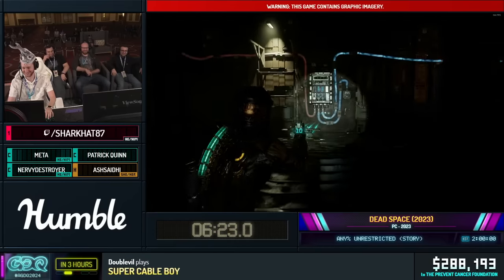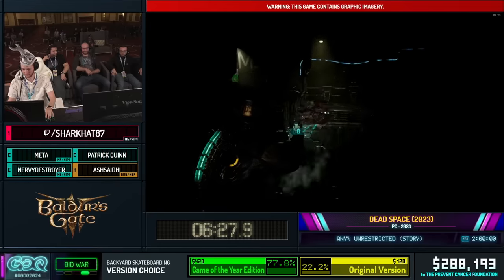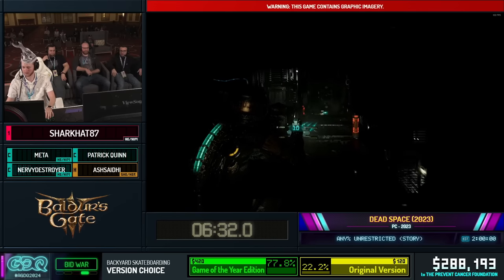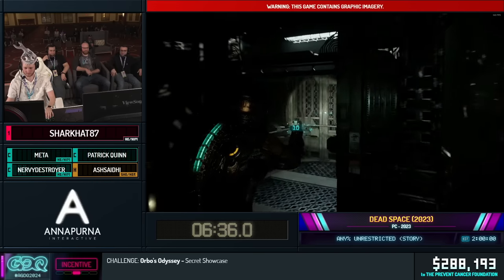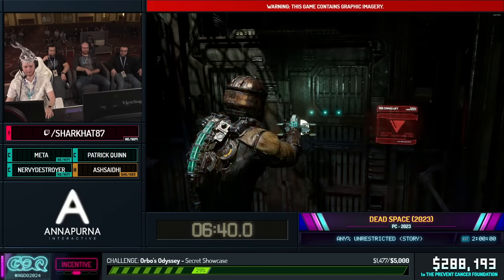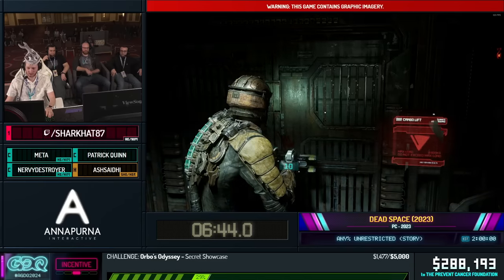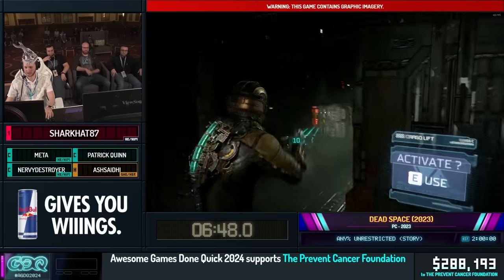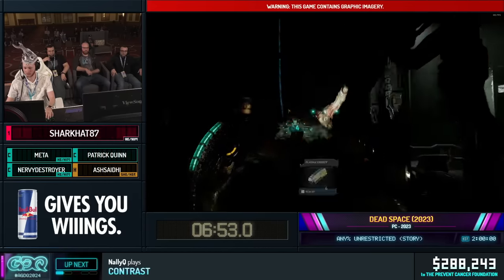Just to give a quick story beat: we arrived here on the Ishimura trying to find out what's going on because Isaac's girlfriend Nicole was on board, and very obviously things are not going quite right. The enemies here can be a little bit random where they show up, so we're going to hopefully get some good patterns here. If they group up by the canisters, we can blow them up.